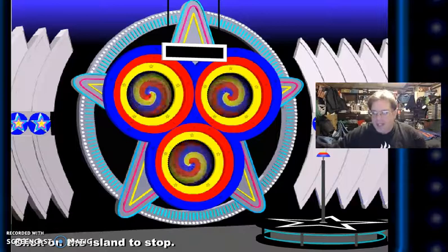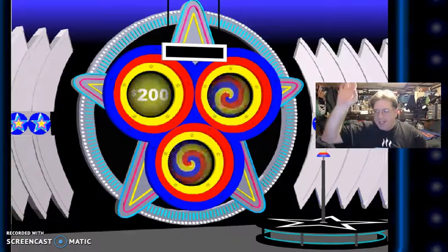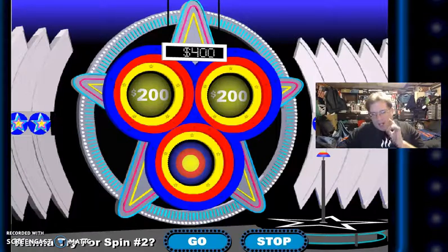Let's get going here. Let's spin the information and do this once again. I got $200. I got $200 more — that's $400. Oh, I got a Bullseye.